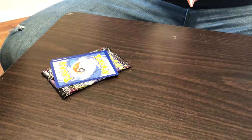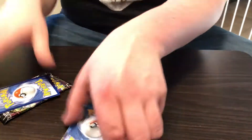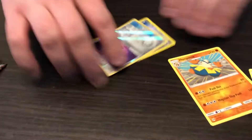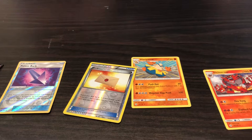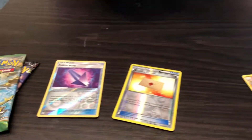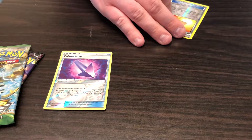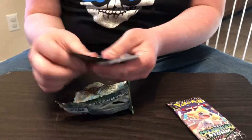Okay, what do we got? Celestial Storm and Fates Collide. Hariyama and Incineroar from both of those are rares from Sun and Moon. I have no idea what set this actually is — it says base set XY — and then that's Sun and Moon as well. Anyway, we'll do Fates Collide first.